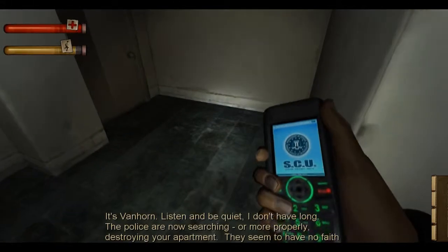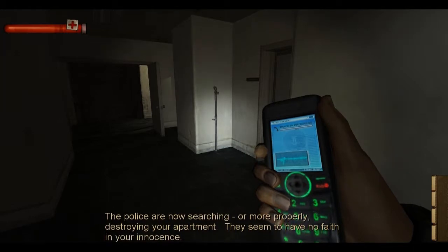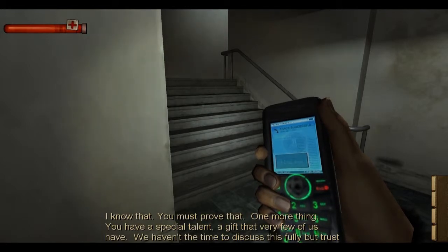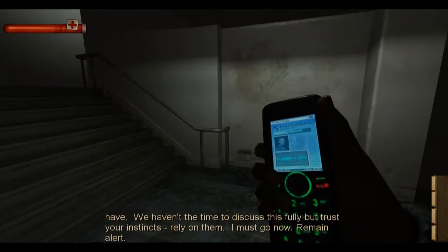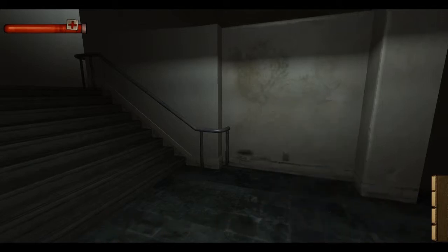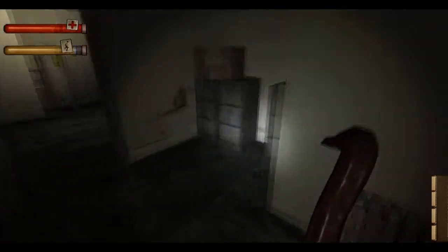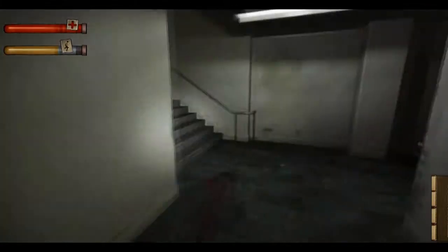Hello, this is Thomas. It's Van Hoorn — listen and be quiet, I don't have long. The police are now searching — or more properly destroying — your apartment. They seem to have no faith in your innocence. But I am innocent! I know — you must prove that. One more thing: you have a special talent, a gift that very few of us have. We haven't time to discuss this fully, but trust your instincts — rely on them. I must go now — remain alert. I have a gift, huh? I would be interested to know what this gift is, but I guess we'll figure it out in time.